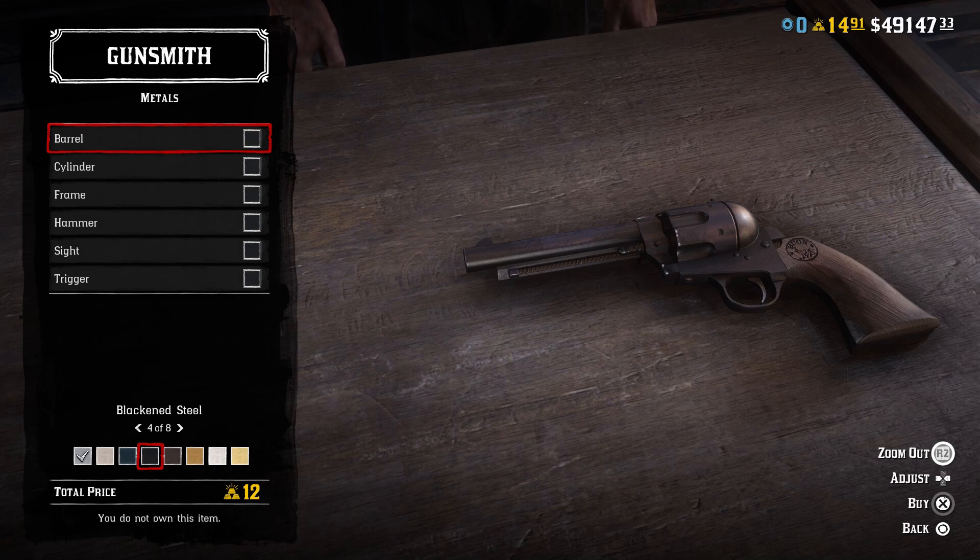It's hard to find a picture of his gun where he's not holding it, but I'm pretty sure from the little snippets I could see that he has darker wood grips. So we're going to use the ironwood grips with mahogany varnish — but really any dark wood would be fine. No carvings, no engravings. We're going to need the short barrel, and then there are two ways to go to try to match it.